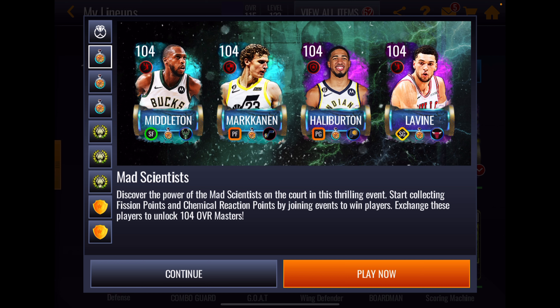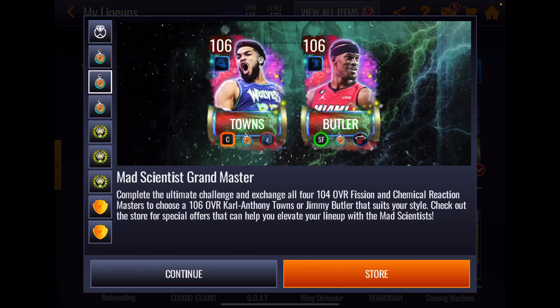If I were to take a guess — and this is only a guess — four 104 fission masters will get you a choice of a grand master in style select, and then four 104 chemical masters will get you your second GM. That's just a guess. So we have four 104 chemical masters and four 104 fission masters, and two GMs who are simply mad scientist grand masters. First we're going to look at Towns and Butler, then jump into the sets and claim a 104 from each side, while taking a look at the stats of all eight 104 masters.